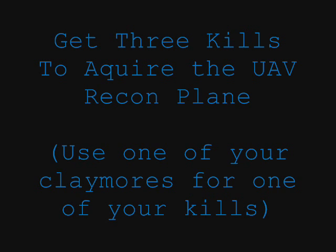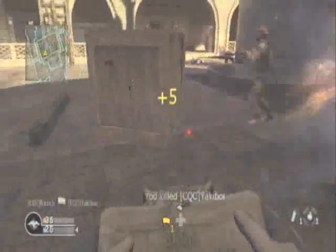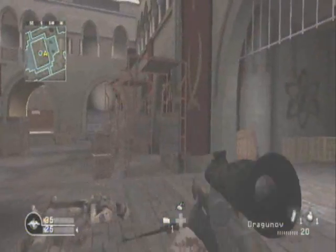Step one: get three kills to acquire the UAV recon. Use one of your Claymores for this kill, because you only have to have one Claymore left — or it's really, really hard to do this.